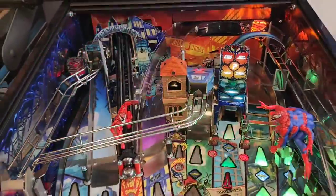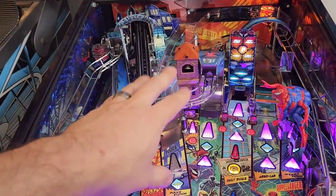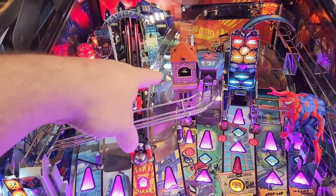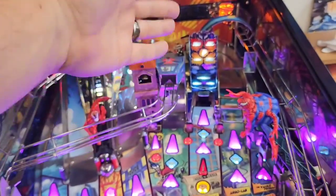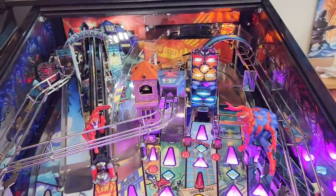So if you look at the Venom game, you'll notice it's a little bit imbalanced because back here you've got the Ravencroft Institute. We've got the Belltower mod, and then you've got the Life Foundation on the Premium and the LE. That's also Flip Mod's Belltower mod, by the way. And then over here, we lost the building motif. We just have this strange design plastic just standing there, not doing anything.